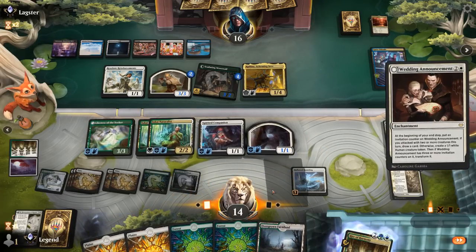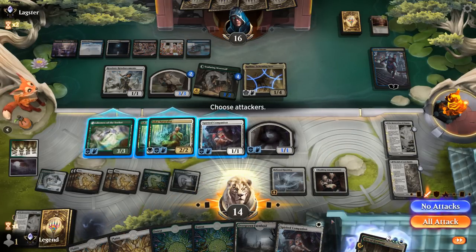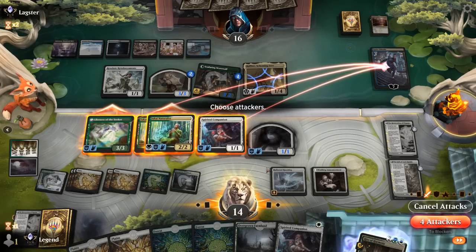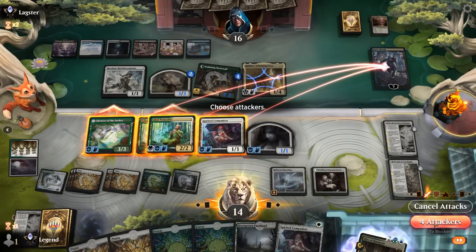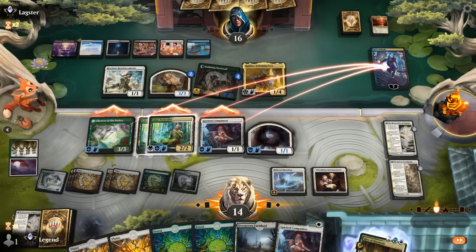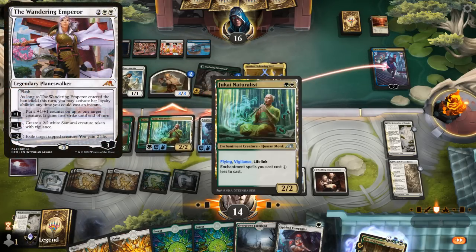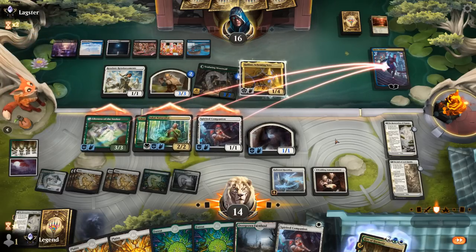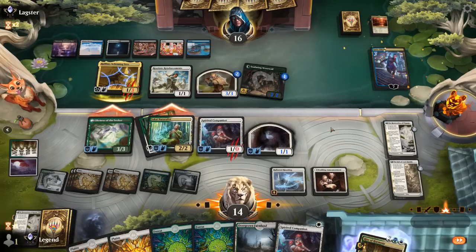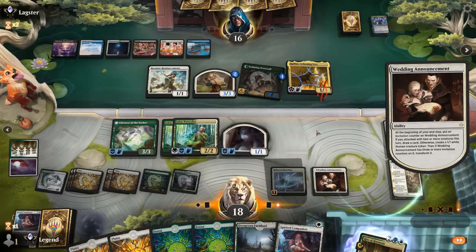Our team has Flying. We attack all at Kaito and the question is whether Companion wants to attack too — yes, that seems fine. If they block Companion with Raphine, Kaito would die assuming no interaction. Our creatures having Vigilance means Wandering Emperor doesn't quite work out. Of course they can block a Naturalist and give Raphine a plus-one counter, but that's not the end of the world. Kaito goes down. Wedding Announcement draws a card end of turn.